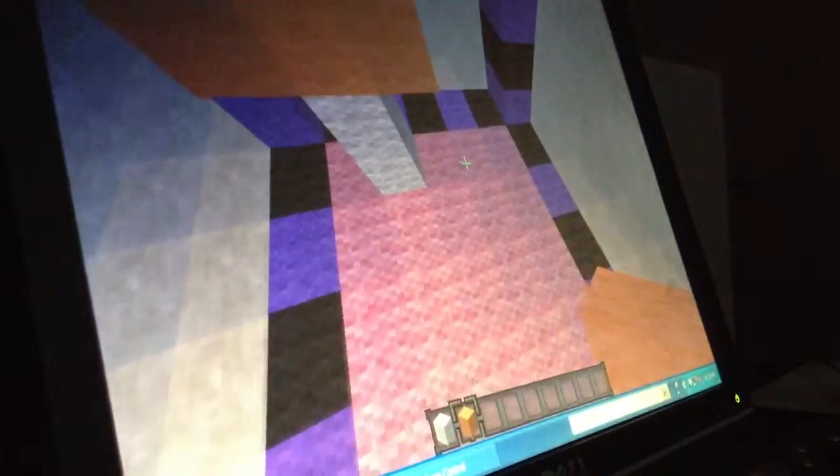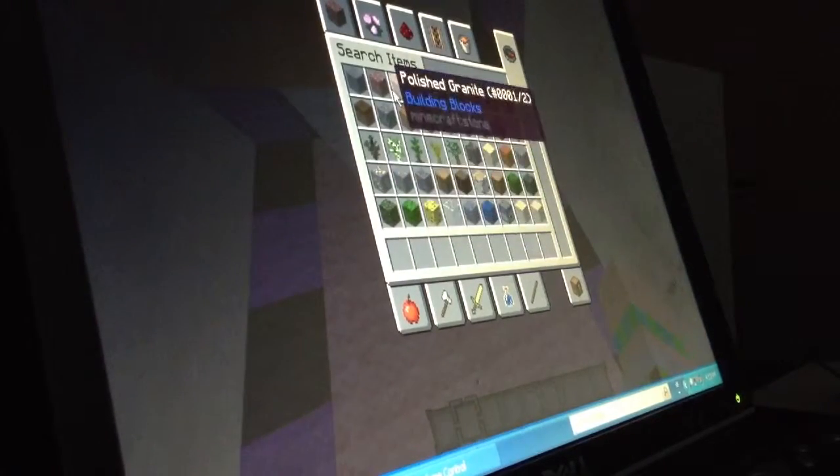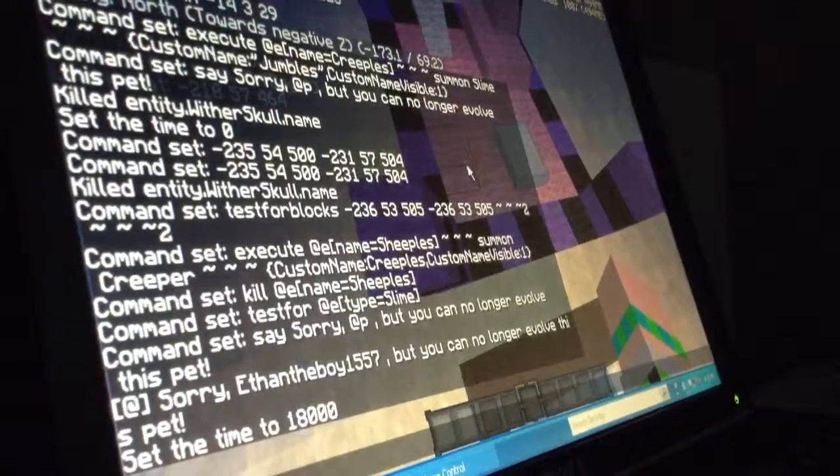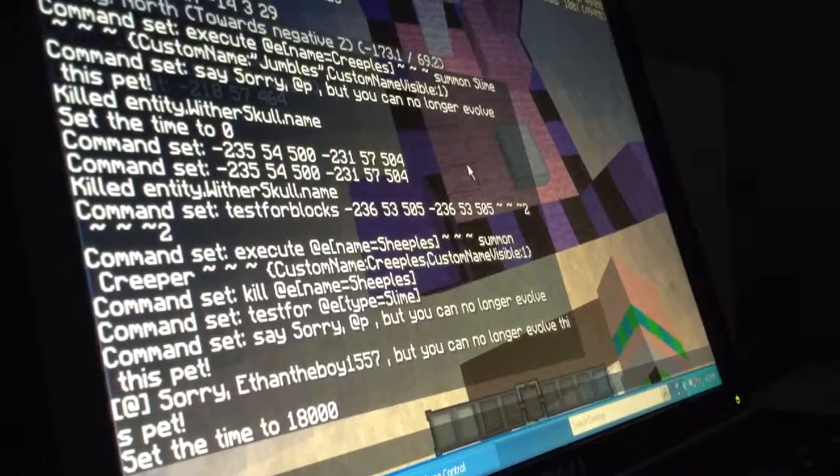Then what you want is to take the coordinates, write them down somewhere — I'm just gonna put them in chat. Then you go over here and use pink wool. Yeah, pink wool would be good. Just that, and then you get a command block.